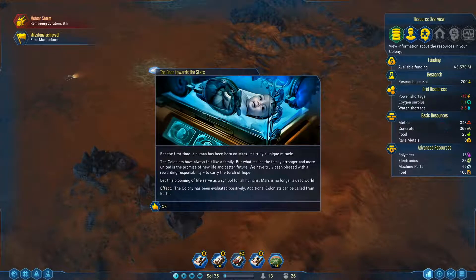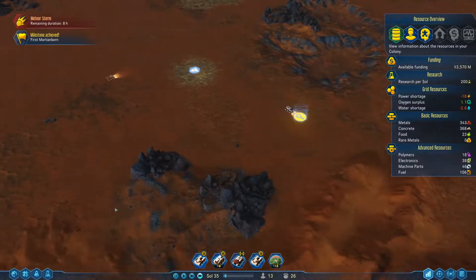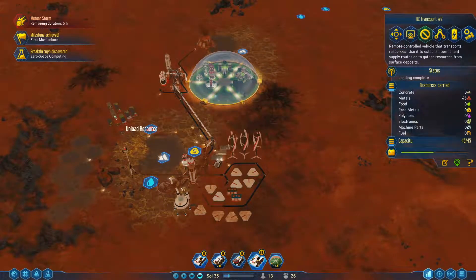For the first time, a human has been born on Mars — it's truly a unique miracle. But it's unique until you get a second baby, then it's not anymore. Zero space computing — let me just give me a second.